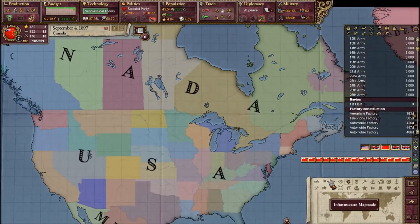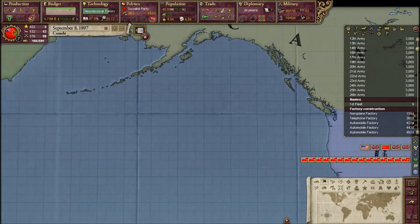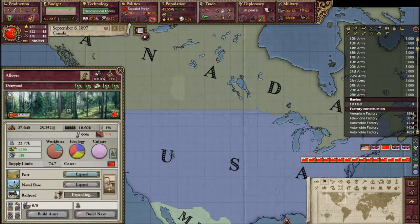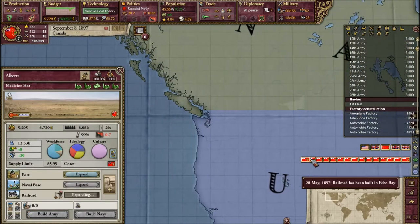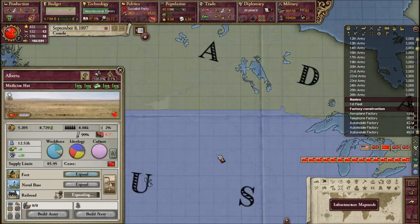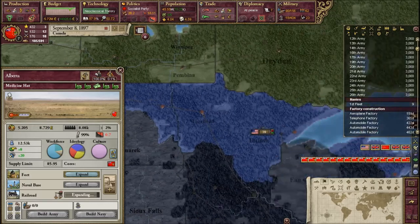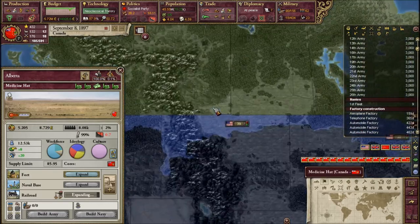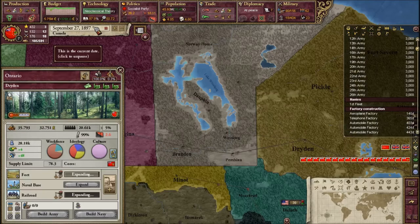We're back in our campaign where I've decided to improve relations with our own people so they start moving up to higher class things. I've also decided we should extend our massive forts on the border, because apparently America already has level three forts and that makes me nervous. I'll be right back when I finish building the rest of these border forts.